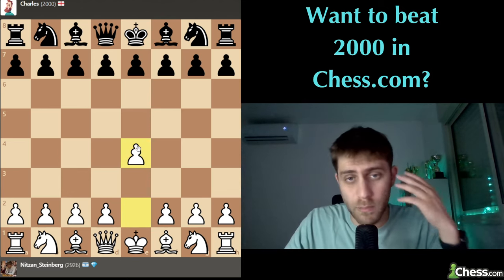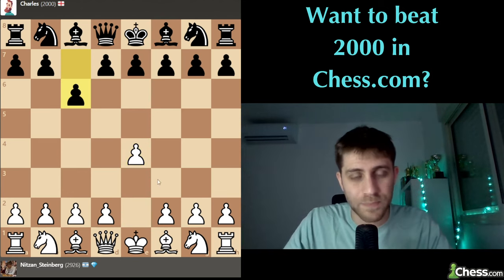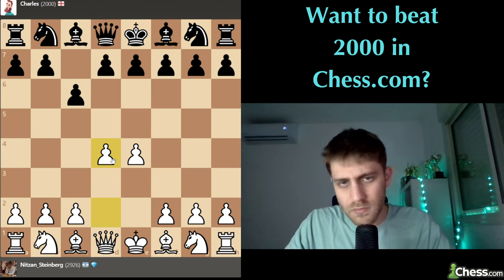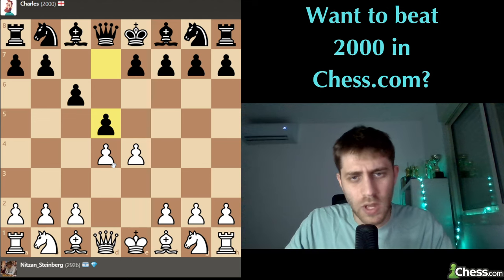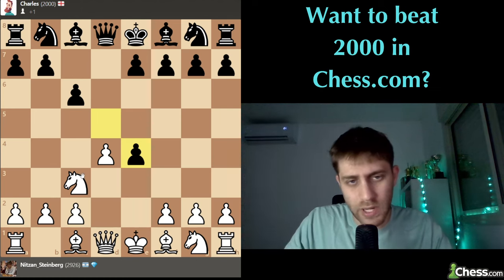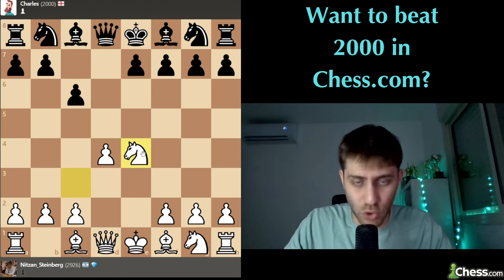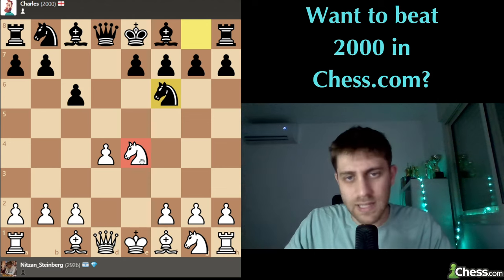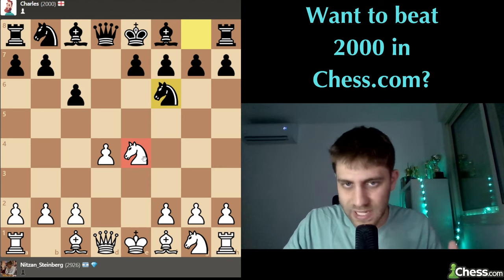e4 c6 - let's play d4. We centralize the pawns into the center. d5, knight c3, because this pawn is under attack and we are taking it for sure with the knight. We develop a piece already. Knight f6 - the knight is under attack, and we understand the threat of our opponent.